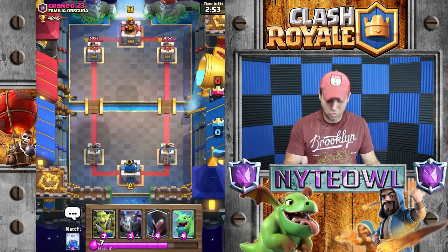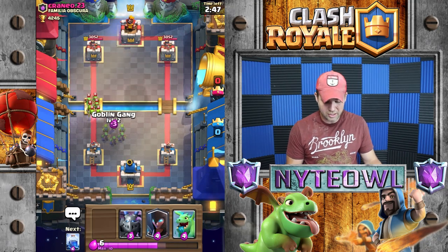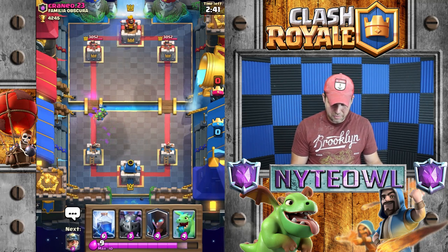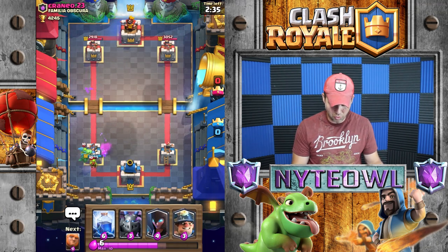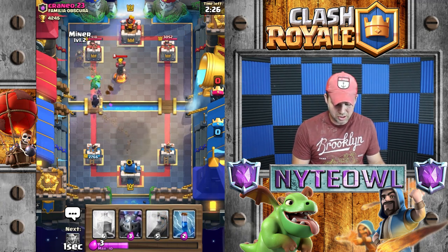Let's get up to Challenger 2 first and see if we can beat cranny on 23 here. I'll do a Goblin Gang and raise him a Goblin Gang of course. Then a Baby Dragon for that Goblin Barrel — didn't really have much else of a choice. Let's just drop a Night Witch right off the bat, then a Miner to tank a little bit for the Night Witch.